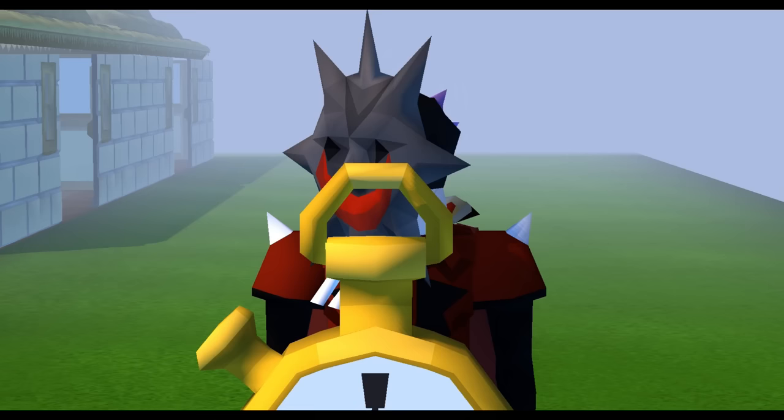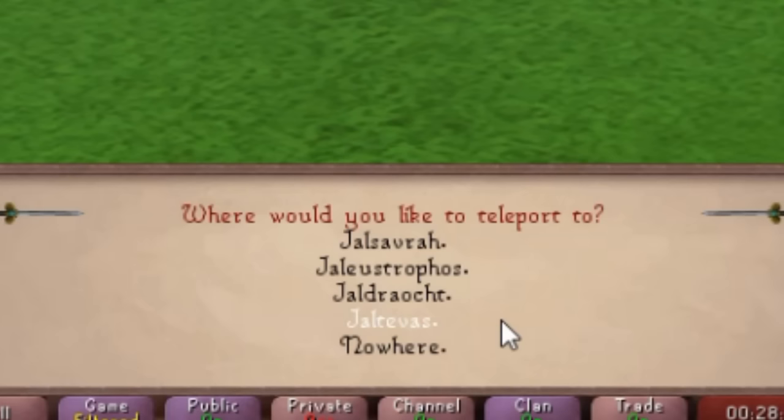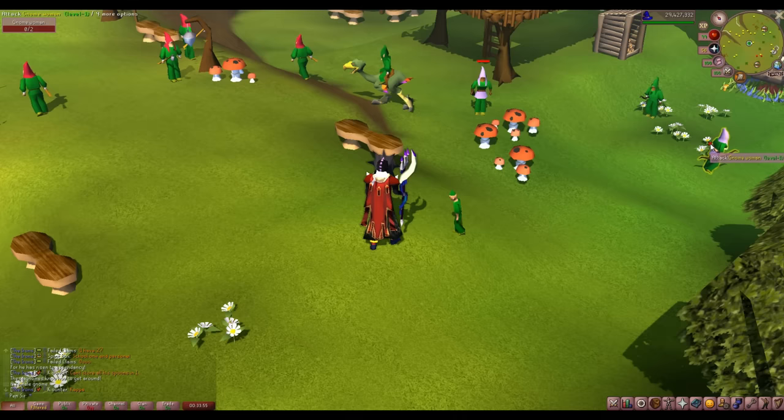Hey bro, you wanna meet at Jaltivas? Nah bro, I gotta go to Jalustravos for a clue. After that let me head to Jaldrakt to switch books. These can be pretty difficult teleports to remember, and if you click the wrong one you can use the Easy Teleports plugin to rename all of these to something easy.